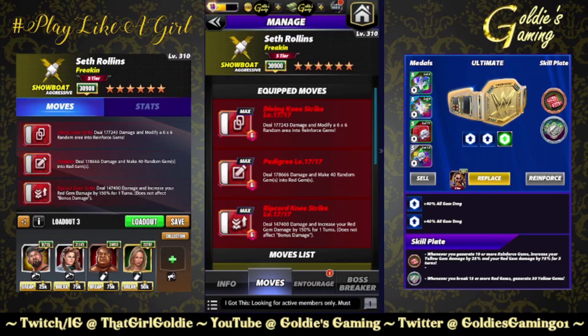The next build is available at six star — we are running triple red. Red one: Diving Knee Strike, 6 MP, deal 177,243 damage and modify a six by six random area into reinforced gems. Red two: The Pedigree, 6 MP, deal 178,666 damage and make 40 random gems into red gems. The six-star move: Ripcord Knee Strike, 6 MP, deal 147,400 damage and increase your red gem damage by 150% for one turn.